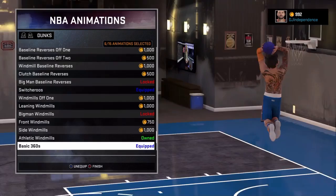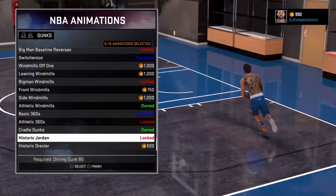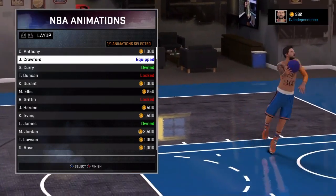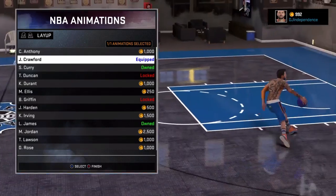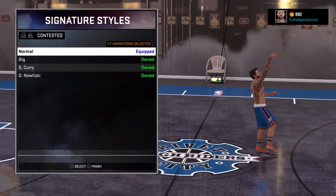Basic 360, because I have a Savvy Nate driving dunk. I can't do the historical Jordan. My layup package has changed — it is now Jamal Crawford, and that right there is super sexy. I'm working on the badge for that, which I'm pretty sure is Hopstepper. I'm also working on Lob City Finisher — just a bunch of badges I haven't got yet that I should have.